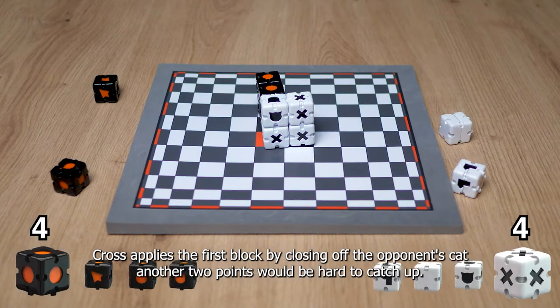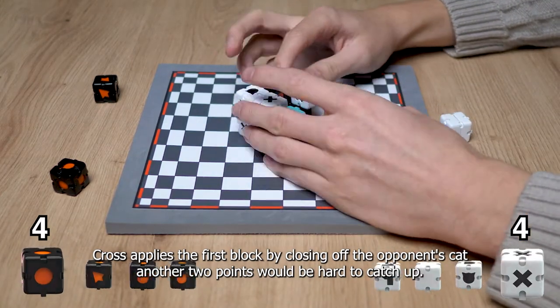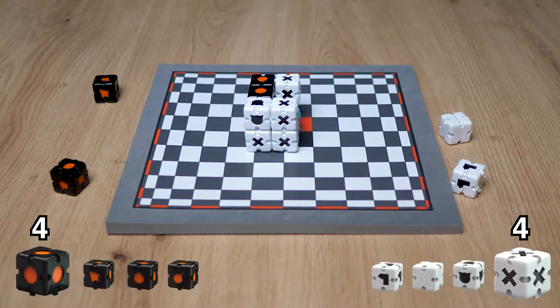Cross applies the first block by closing off the opponent's cut. Another 2 points would be hard to catch up. It can easily be seen that crosses have a plan.